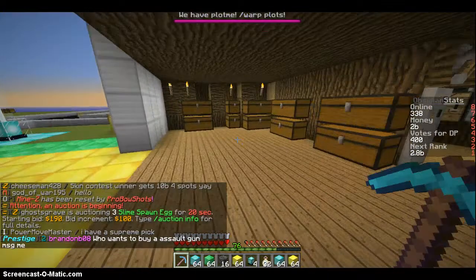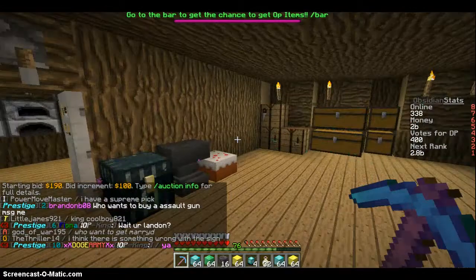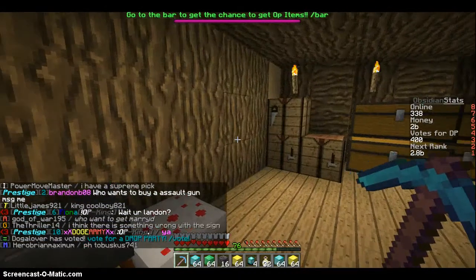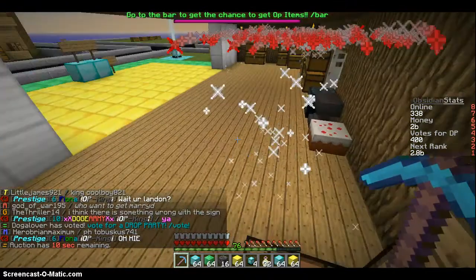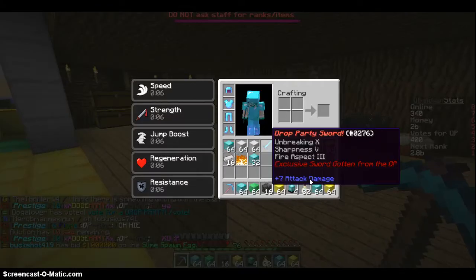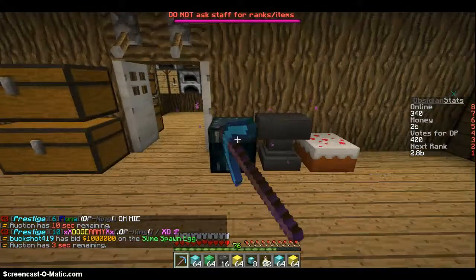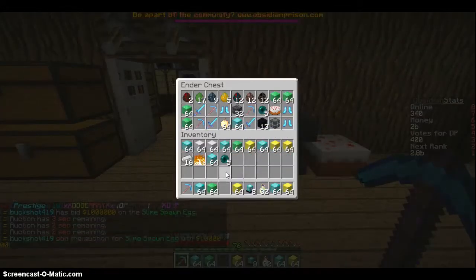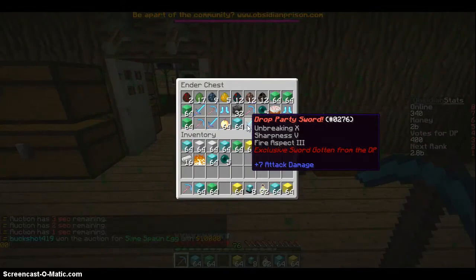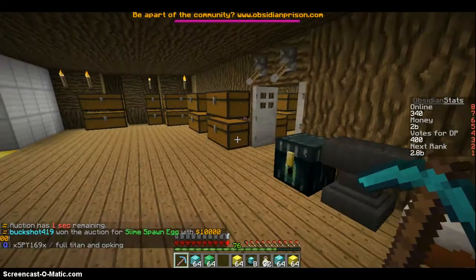Alright, so just as I was waiting, someone auctioned job parties for $1. And those things go for like $10 billion — people will bid $10 billion. I guess no one saw the chat since they were so worried about getting their items and looking at what they got, that they didn't even see the chat. So I literally got it for $1 — I basically just got $10 million right there.